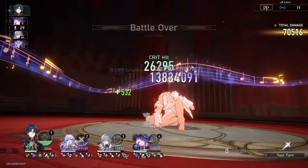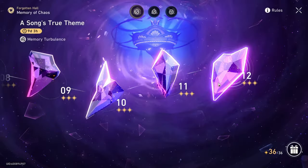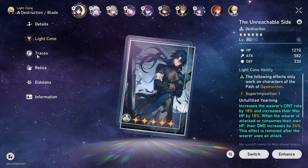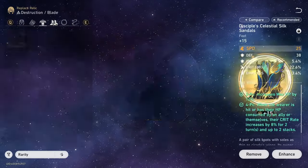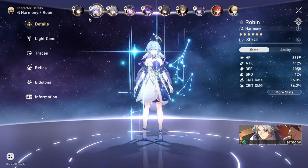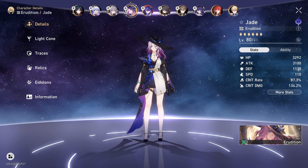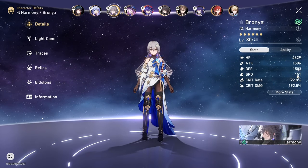So this was with a specifically tailored zero cycle team — that's why it was a lot smoother than my other run. Basically the only difference is I exchanged the planar ornaments from Rutilant Arena to Inert Salsado, and then for Branya I lowered her speed from 160 to 151 and gave her more crit damage.